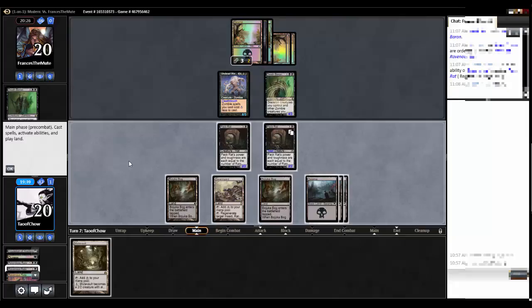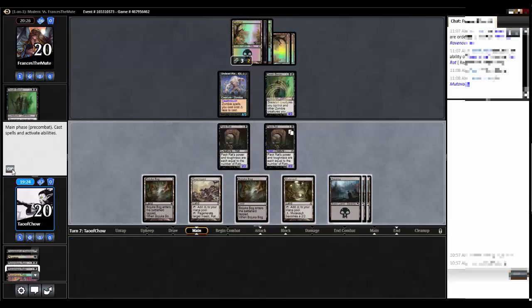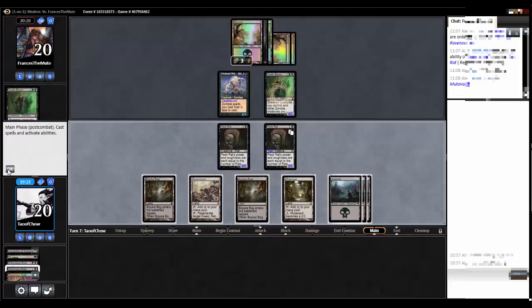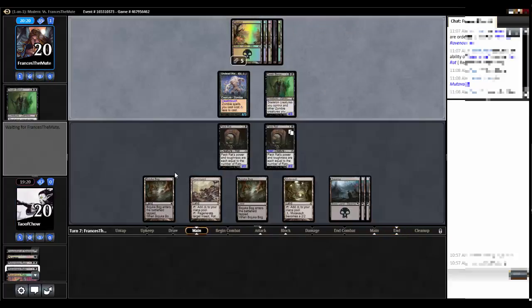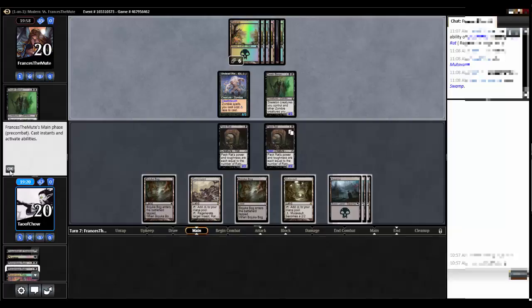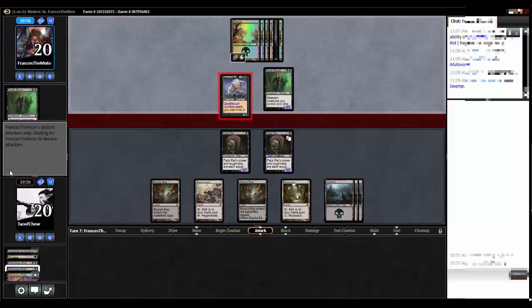Mutavault — that is actually a great card to get. The only problem is I can't create a relentless rat or another pack rat at this point. Still, I think it's okay. Because with a Mutavault I can make another rat and surprise my opponent by changing them all from two twos to three threes just by activating the Mutavault. Then I can still use Swarm Yard to regenerate. So if he swings in — he's got nothing in hand — I can just block, regenerate, and pump.